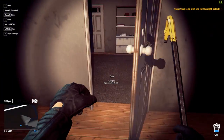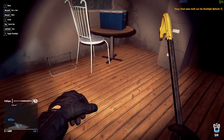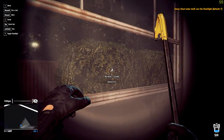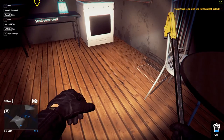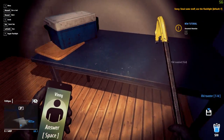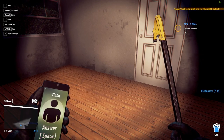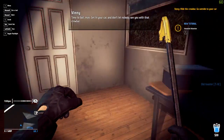I forgot to hold E — let's put that door open slowly. Oh, that's the front door. We're not leaving with just $30, are we? We're going to do some more stuff. We had to get the toaster — fantastic. Time to bail! Get in the car. Don't let nobody see you with that crowbar.